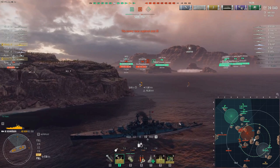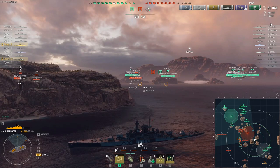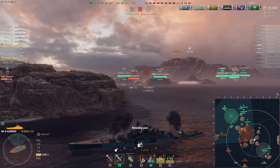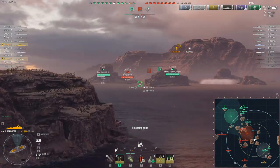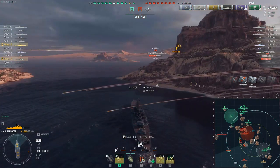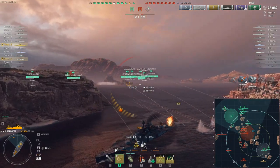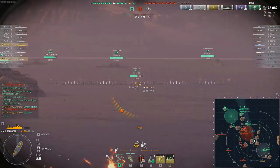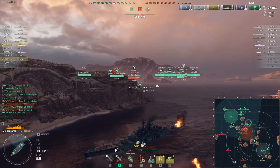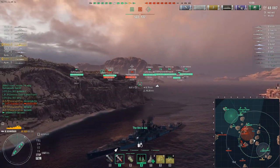What I like about having the concealment build is I can prep an engagement — wait to get my armor piercing loaded — get detected by the Harugumo again, get a salvo off on the Tirpitz, then ease back behind the island. We go dark, and then the Schliefen is coming out. Our Shimakaze is being a bit bold here — I want him to get back, as he's making a big misplay pushing in way too close against the Schliefen and Tirpitz.